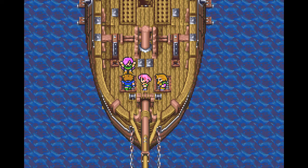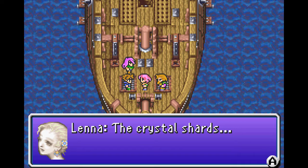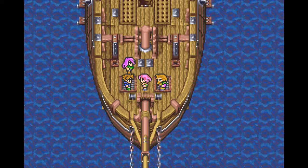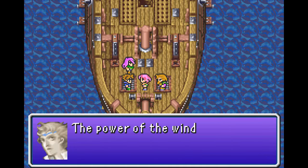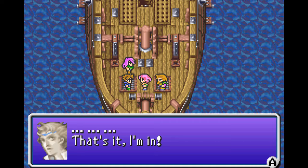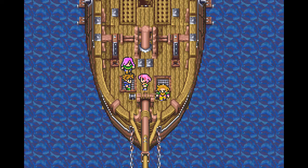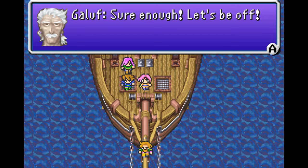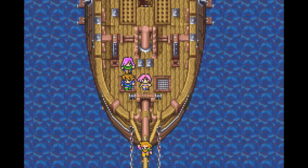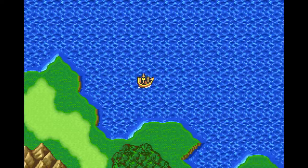Bartz, will you come with us? Before he was just coming along for the ride, but seeing everyone here and the crystals — yeah, they were given power to protect the world, the power of the wind crystal. That's it — he's in, they've got some crystals to save. Sure enough, let's be off. Luckily they don't actually need a pirate crew to move the ship around — they can just sail it with just the four of them, which is convenient.